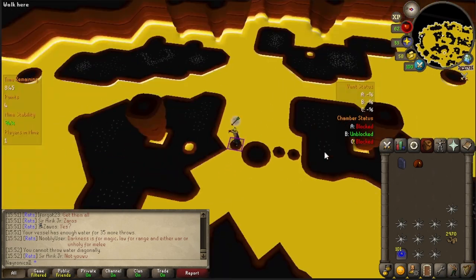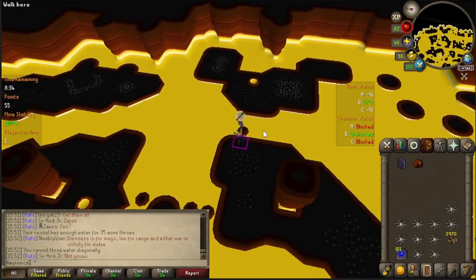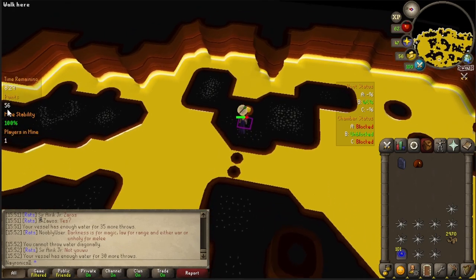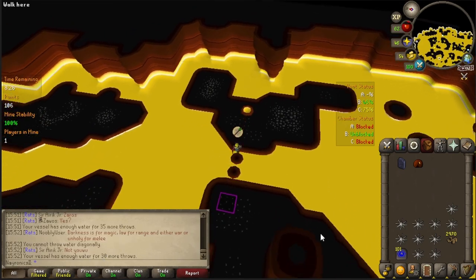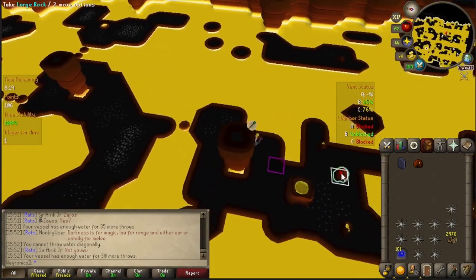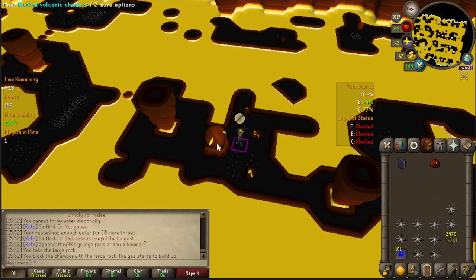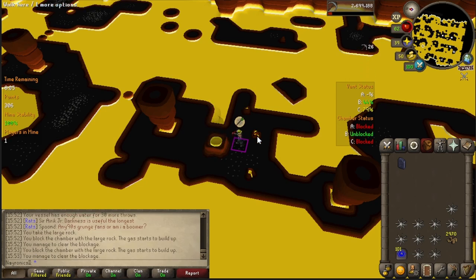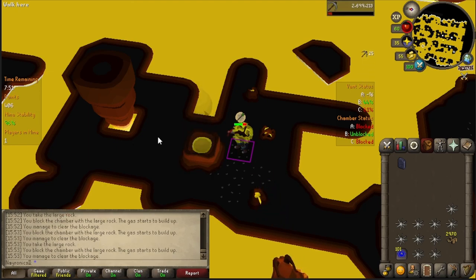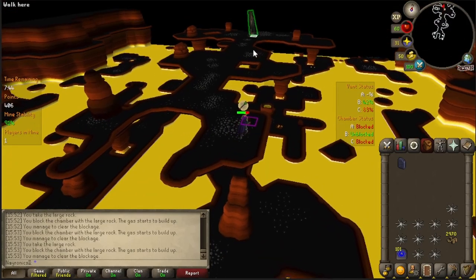Keep going a little bit more north, inspect the vent here, then run back across. At the moment we have 56 points — that brings us up to 106. With that second vent inspected, run back to where we picked up the initial rock, grab a second one, block it, mine it, block it, mine it, grab one more stone, put it on and clear it away. That'll bring you to 400 points, and without even playing the minigame at all, leave via the staircase to the exit.